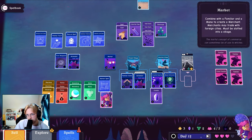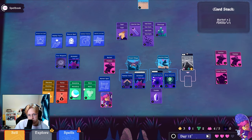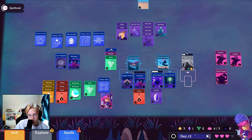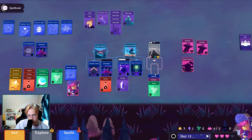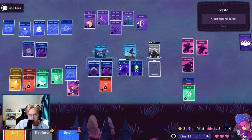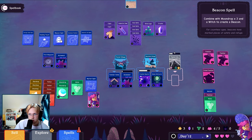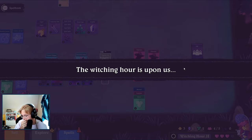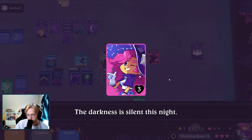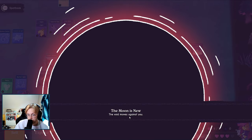Market: combine with a familiar and a mana to create a merchant, but it has to be on a location. Three moon drop — I need, oh I get moon drop from here. What happens if you remove the house while you have more familiars? I don't know, we can try, but if they die... the void moves against you.